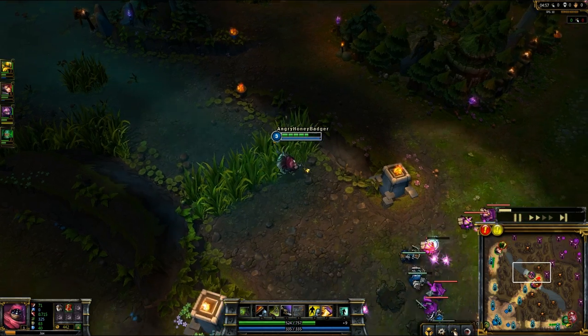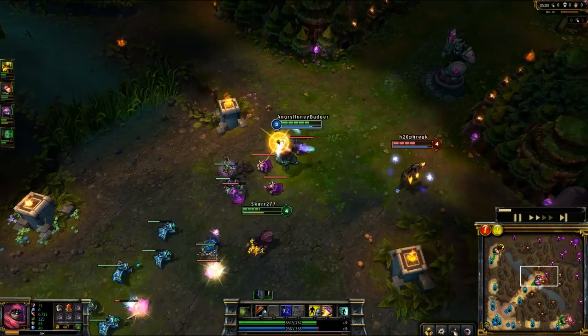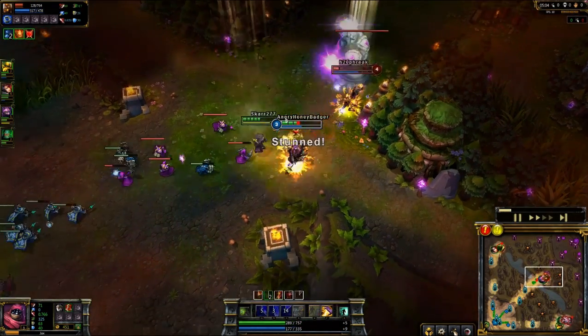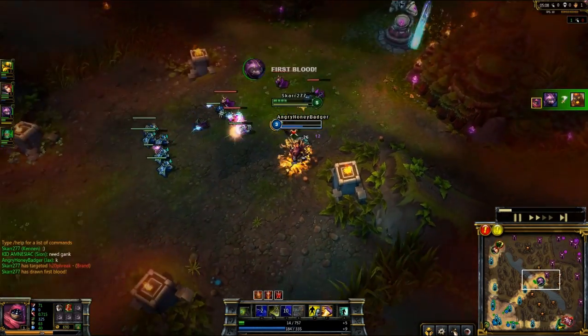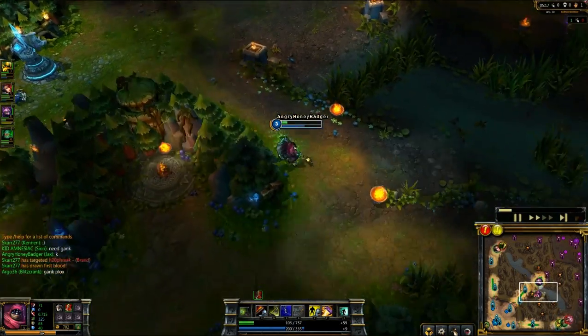At level 1 I did go with the traditional cloth armor and pots. I'm going to move in on the Brand with our Kennen. I'm going to jump to him, get the stun off. He's ignited. One more poke from Kennen is going to do it as well. I'm going to get low because I got ignited and because of Brand's passive, so kind of close, but I'll take the assist.